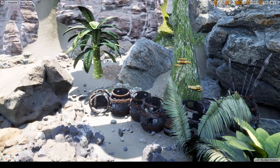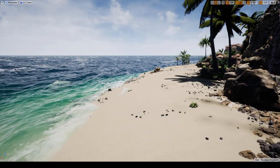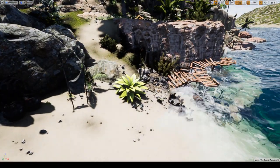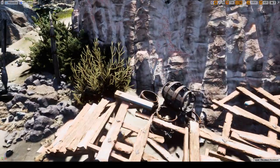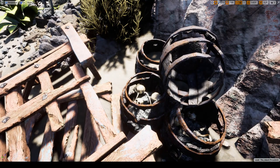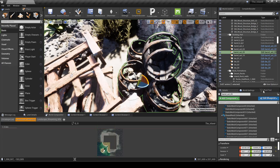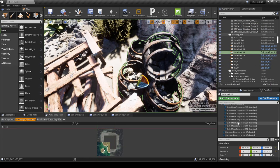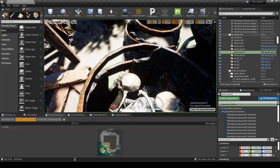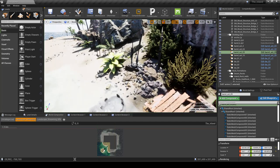Here are some leftover barrels. This was supposed to be a fishing dock — abandoned or destroyed — that hasn't progressed much yet. I've added barrels in certain locations and you might be able to find stuff in them. They're blueprints, which means you'll be able to pick up all the items inside.